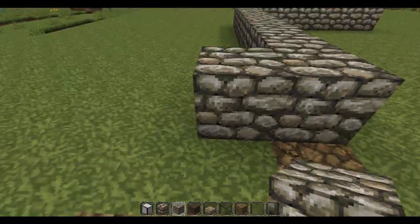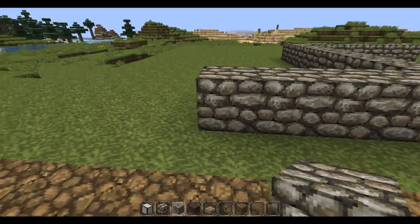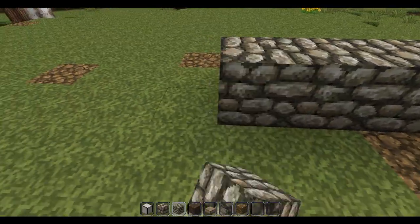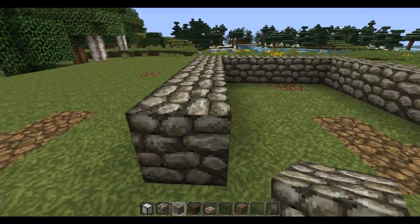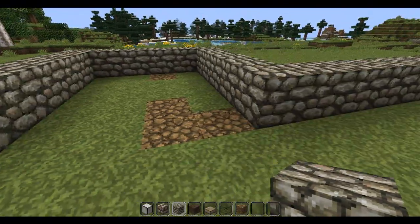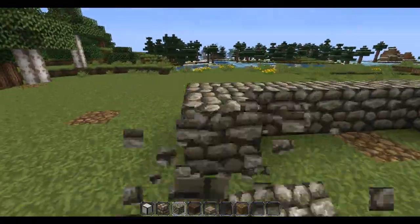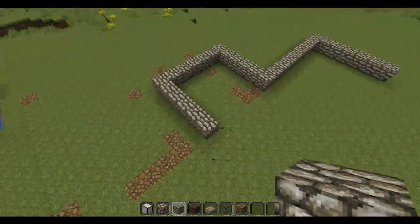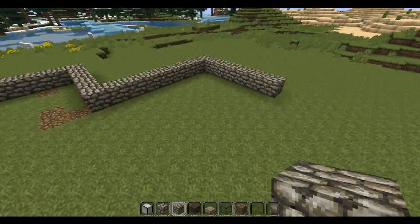Let's make this little indent — bring that out about five blocks. Yeah, that should do. And we want to keep the same shape like I said before.